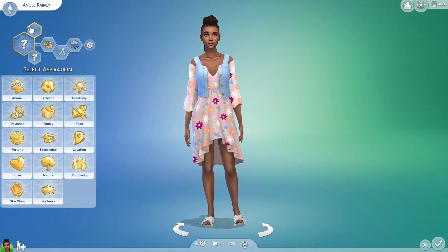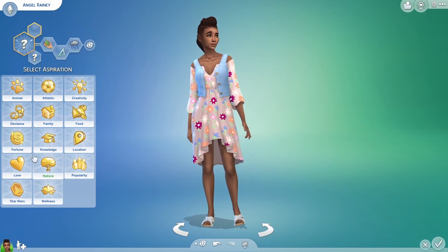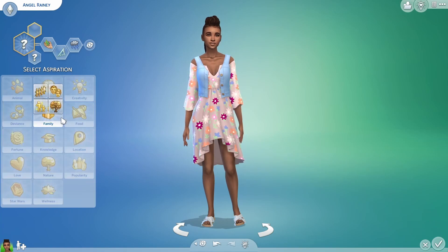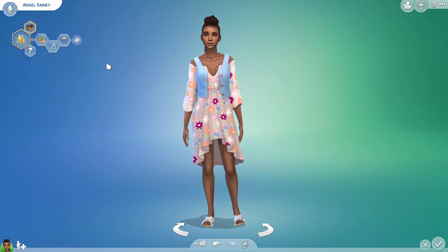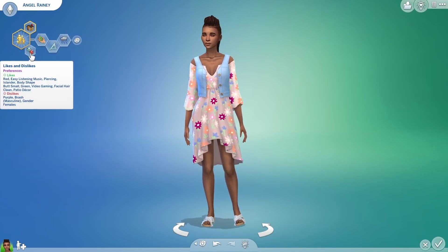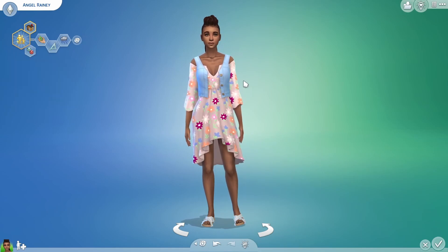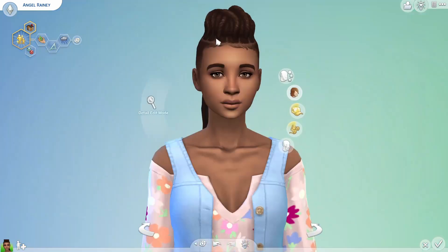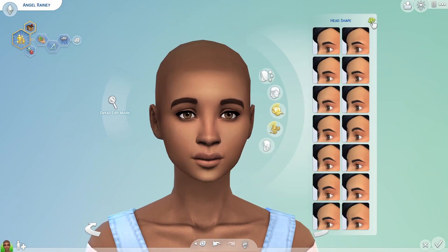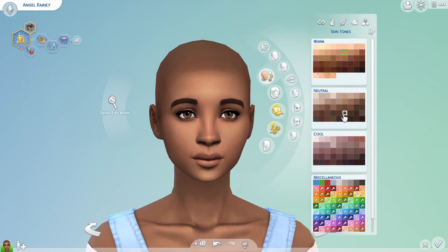This sim is going to be our mom sim and her name is Angel Rainley. I'm just going to randomly click one of these — okay, family super parent. I'm also going to randomize her likes and dislikes. This start sim is actually so pretty; I'm actually upset that we have to randomize her completely.